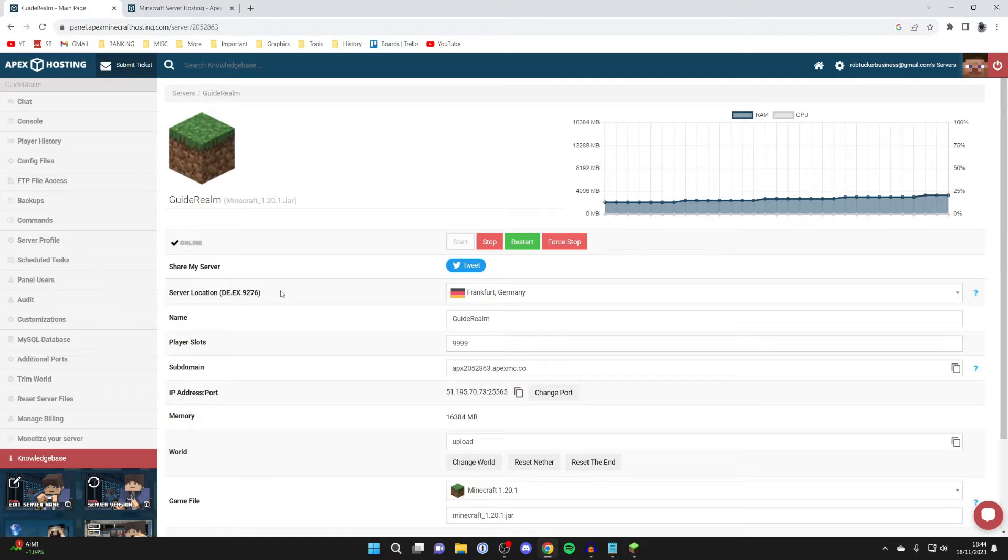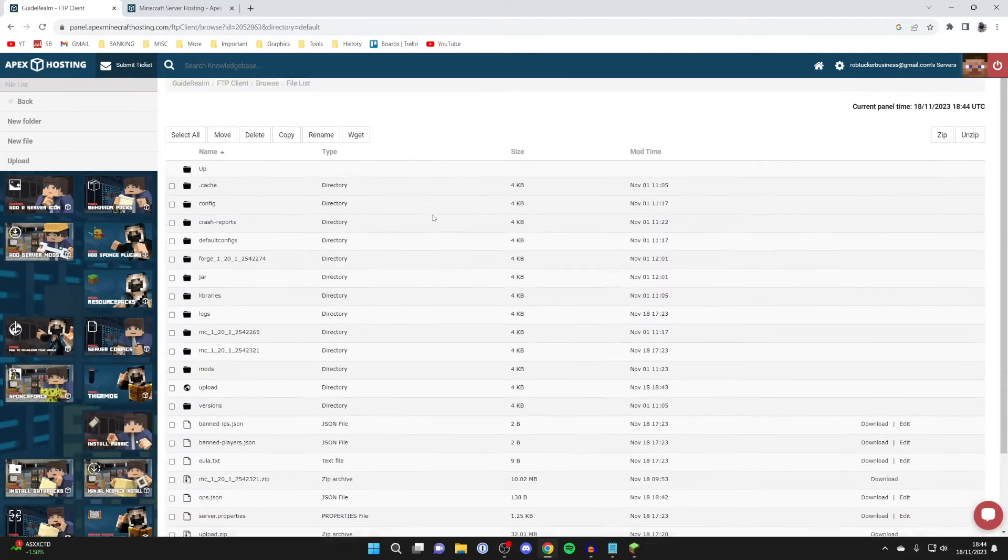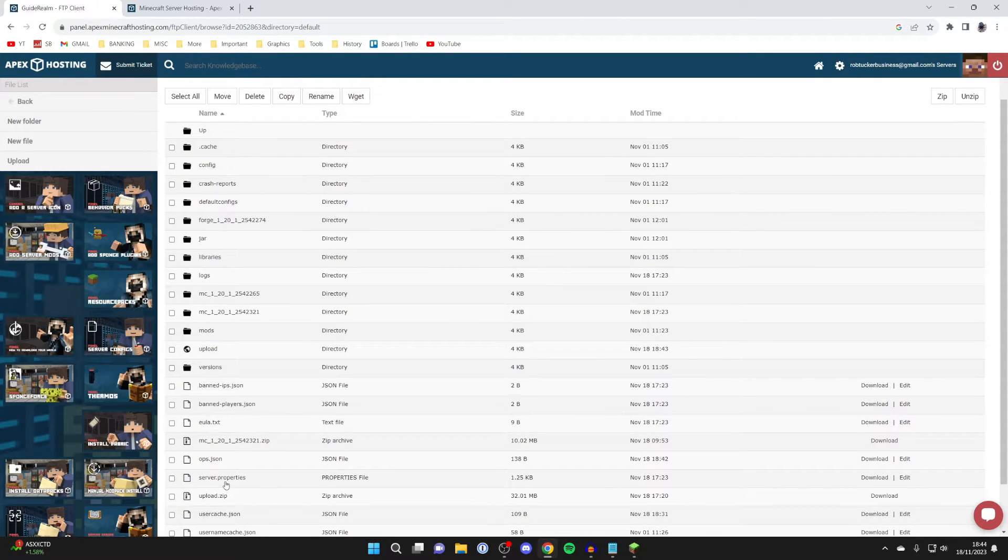Here we are on our server panel. What we need to do is go to our server files. On Apex, head over to the left and click on FTP File Access — it may be slightly different for your host. Log in and go to your server files. In your files you need to find the server.properties file and then edit it.